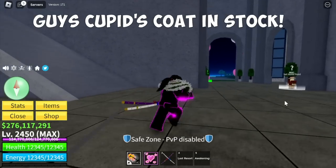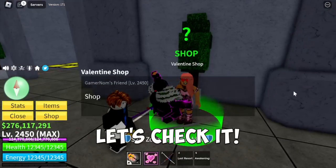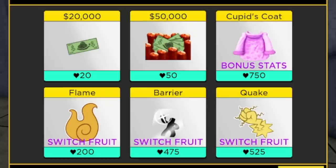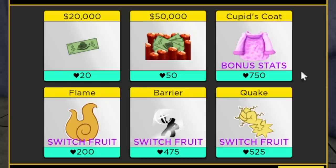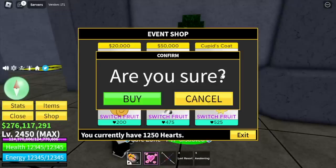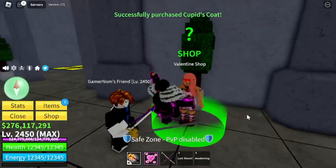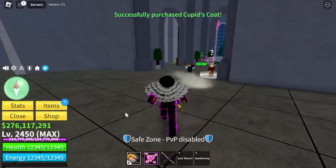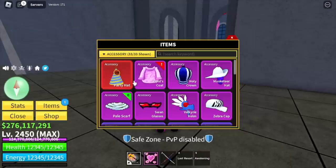Cupid's Coat is in stock, so let's check it out! I'm so excited, I've been waiting for this accessory. We already have 750 hearts. You can watch my guide on how to get lots of hearts easily — check my channel.